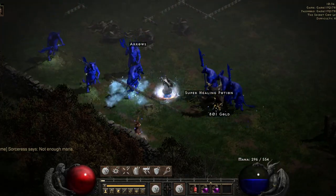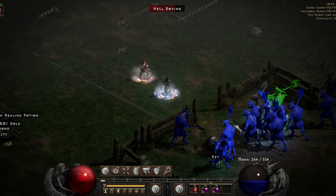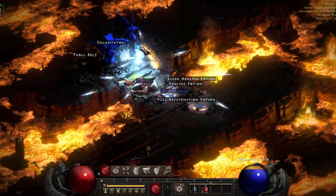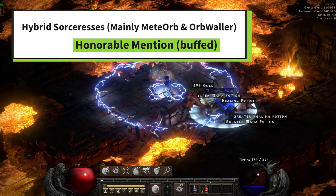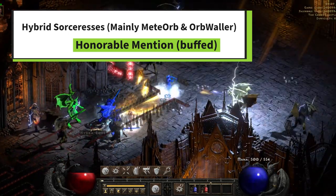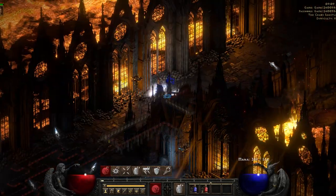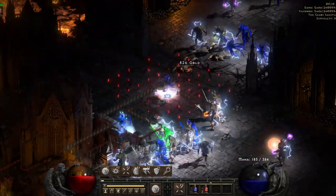Before moving on to spec number 1, I want to give a shoutout to some honorable mention Sorceress builds. Remember how I said Fire Druid spells are no longer sharing the same cooldown? The same thing actually applies to any skill with a casting delay or cooldown — including Frozen Orb, Meteor, and Firewall. This makes certain hybrid sorceresses even more viable despite already being quite strong. Your Orb-Waller Sorceress and your Meteor Sorceress both received a buff because of this. But those are not the builds I'm going to try first in Season 1.